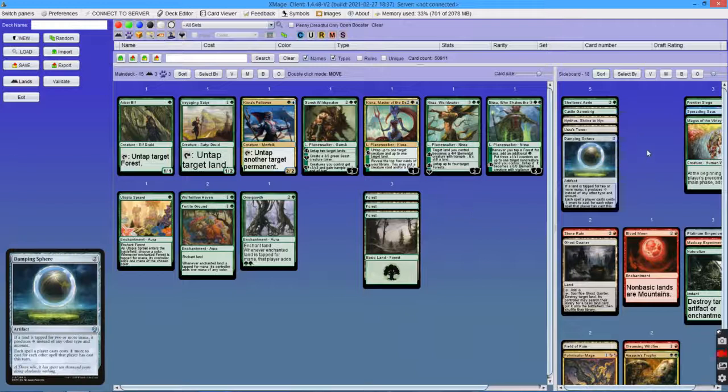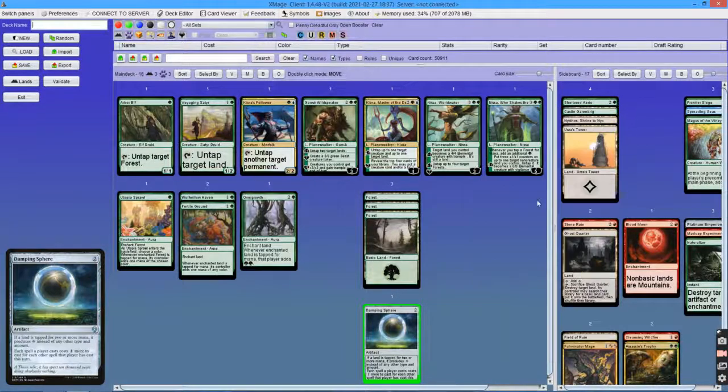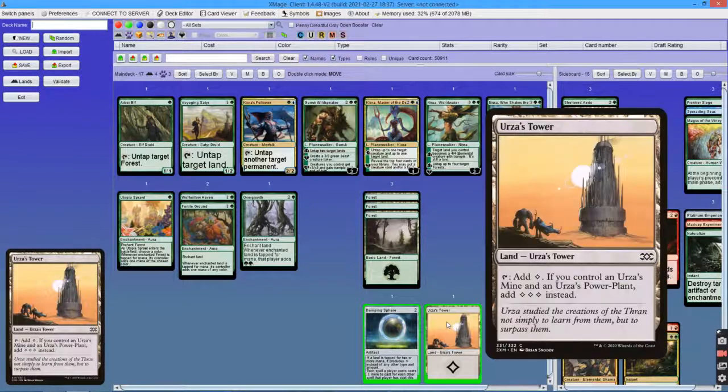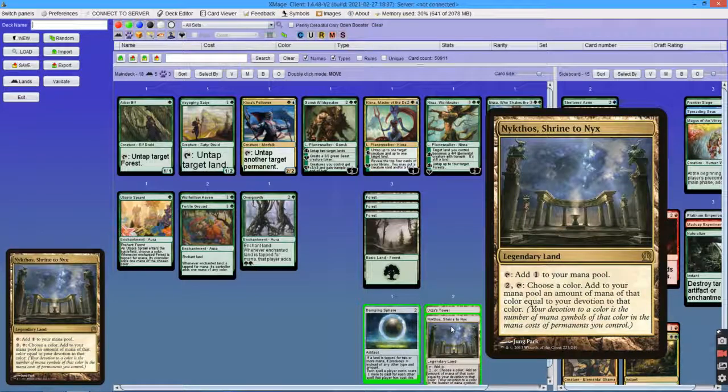One more thing to say about this ramp pattern is its interaction with Damping Sphere. Damping Sphere says that if a land is tapped for 2 or more mana, it produces 1 colorless mana instead of any other type and amount. So if there is a land that has an ability to tap for more than 1 mana — like Urza's lands — then it produces just 1 colorless. The same is true for Nykthos and Castle Garenbrig.